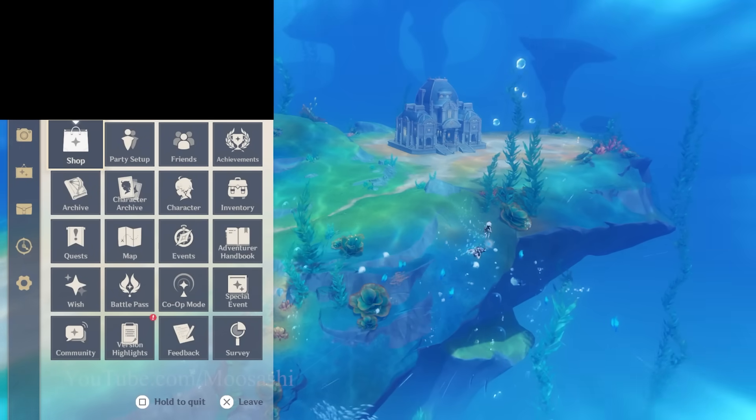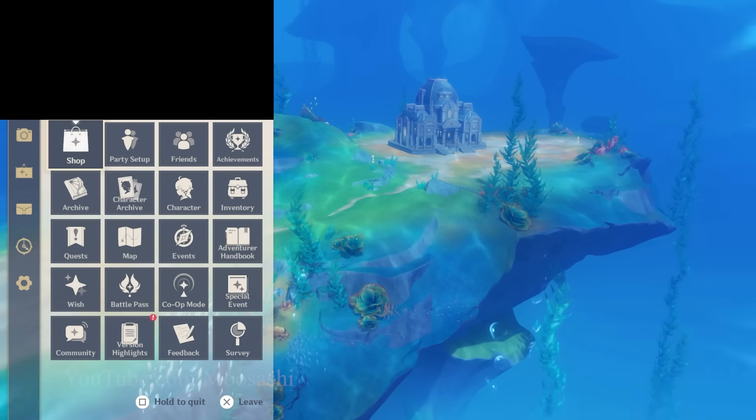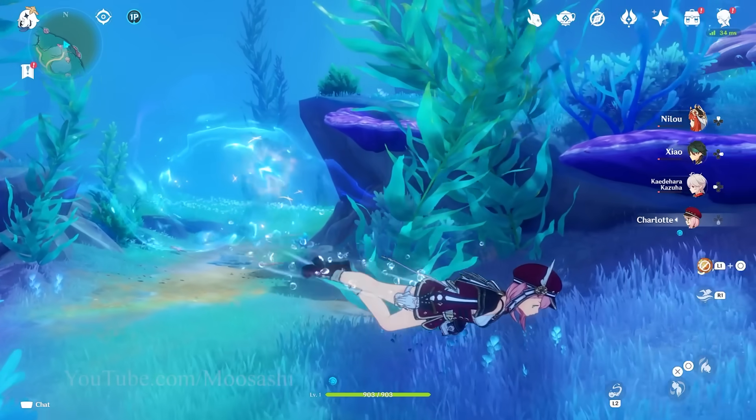Then open the Paimon menu. You'll see your character carried away with Paimon in tow. Wait just a few more seconds, then reconnect your internet. If done correctly, you'll get a loading screen within a few seconds that'll place you in the water outside the map.